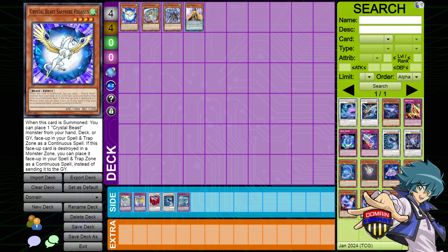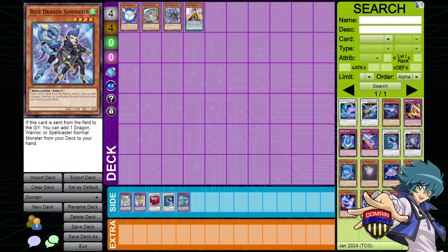Now, those are some examples of Deckmasters that have very big meaningful payouts. We go into the third Deckmaster type, which is Deckmasters that are specifically for expanding and giving you a specific domain. Blue Dragon Summoner is a Wind Spellcaster that has an ability to add a Dragon, Warrior, or Spellcaster normal monster from deck to hand. Because of how it's worded, this means that your domain is Wind, Spellcaster, Warrior, and Dragon.